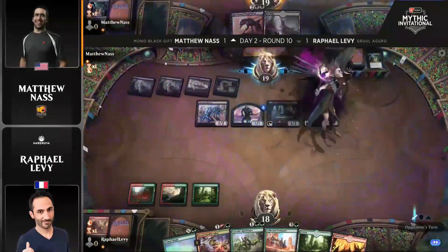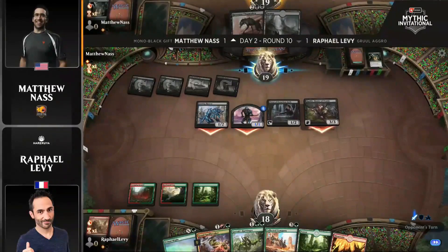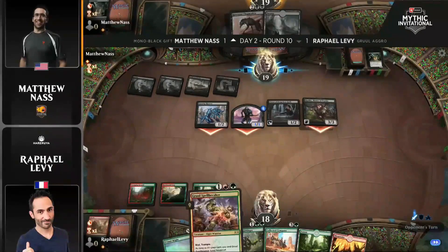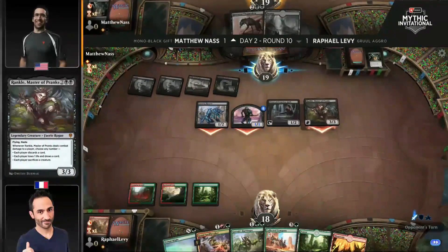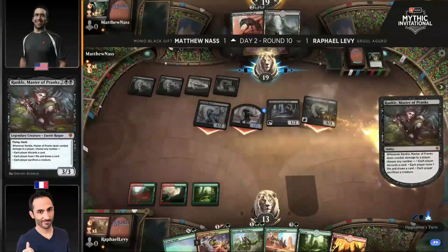If you play your creature and then play Primal Might, in response your opponent is just going to activate Priest of Forgotten Gods, sacrifice your creature, and the Might is going to be useless. So there's not a lot of great ways to go right now for Levy. He's going to have to almost assuredly start with Collected Company, hoping to hit two creatures — because if he hits just one, he's in the same pickle of Priest of Forgotten Gods taking care of that creature. This is horrible news for our Gruul Aggro player.